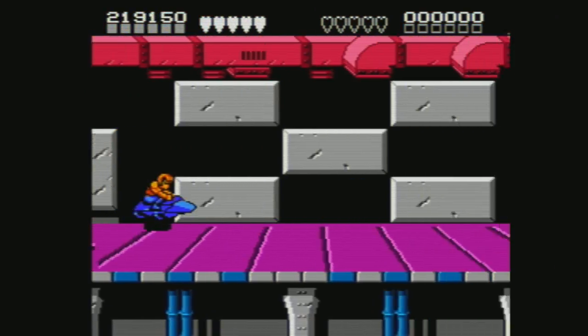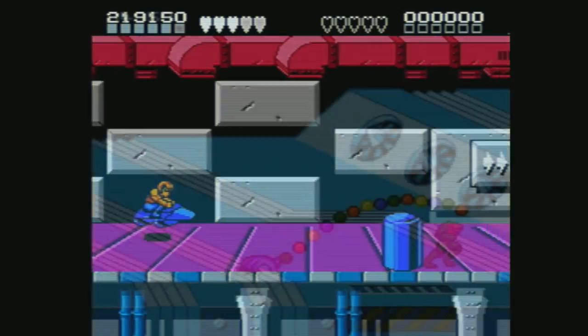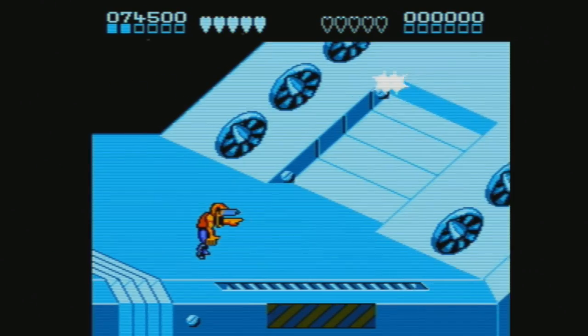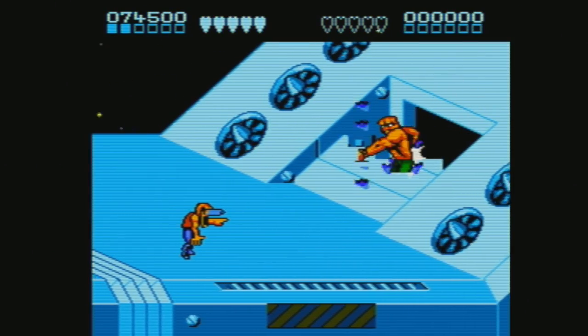It also has some of the best graphics you'll see on the NES with well-done parallax scrolling and lots of sprites without lots of flicker. Other than Billy and Jimmy and some of the enemies, it doesn't have much to do with Double Dragon. However, it is a fun crossover and it's great to see characters like Abobo smashing through walls Battletoads style.